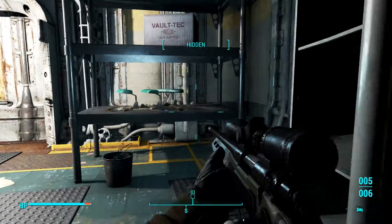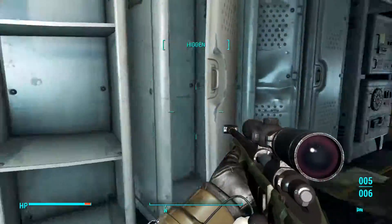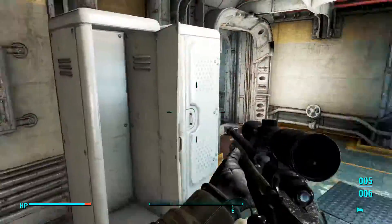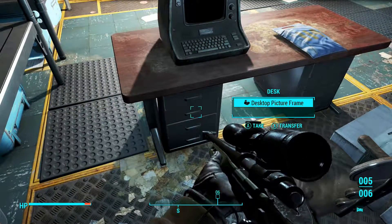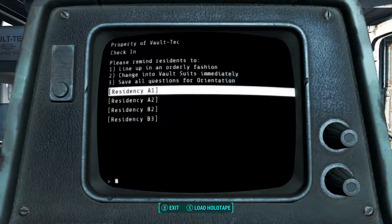It's gonna be a loading screen. We should be prepared to take some Jet. Let's see if this terminal's got anything new going on. It does — okay: 'Please remind residents to line up in orderly fashion. Change into vault suits immediately. Save all questions for orientation.' Yeah, that's what they told us.